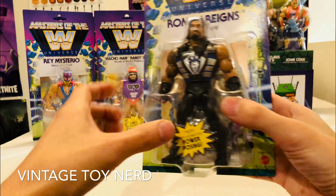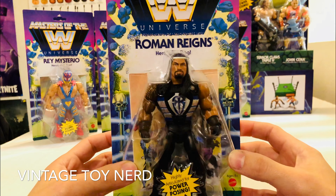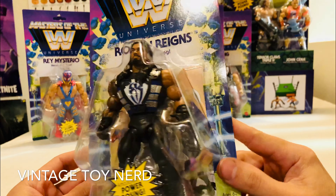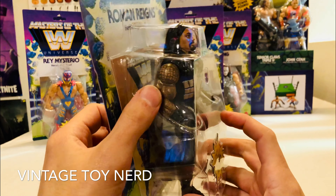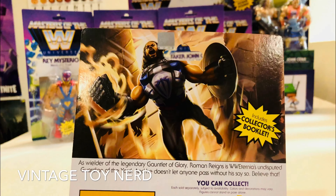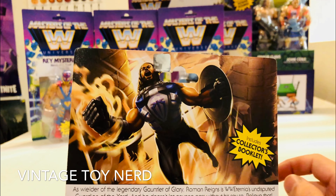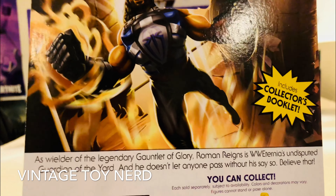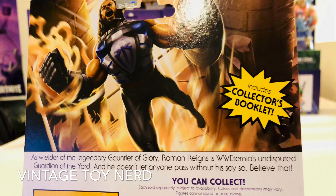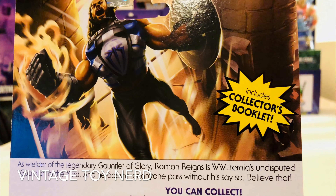The last figure of Wave 2 is Roman Reigns, heroic big dog. He has that Fisto armor and a tattoo on his arm. On the back of the card, he's got Fisto's huge fist and a shield. It reads: as wielder of the legendary Gauntlet of Glory, Roman Reigns is WW Eternia's undisputed guardian of the yard, and he doesn't let anyone pass without his say so.